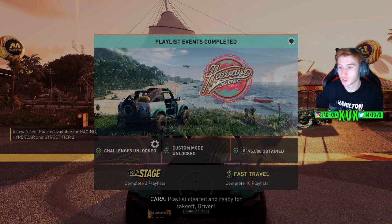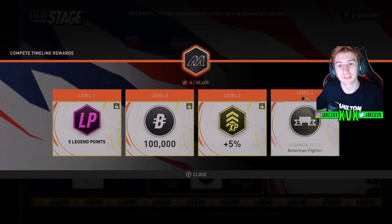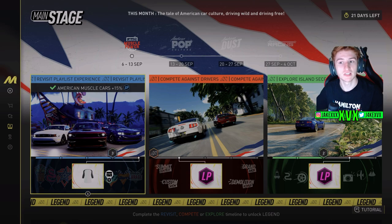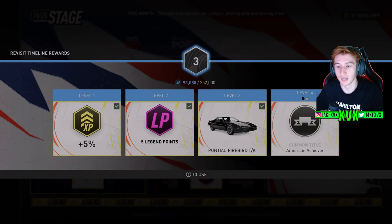At the beginning of the game there are two main unlocks to get past the tutorial. The first is the Main Stage, which you unlock after completing three playlists — for example, complete the Japan playlist, the Porsche playlist, and the Hawaii playlist. That's about 20 to 25 races. You don't need to do the side activities or challenges, just complete the playlist events. Once you reach the Main Stage, the introduction slash tutorial of the game is essentially over.